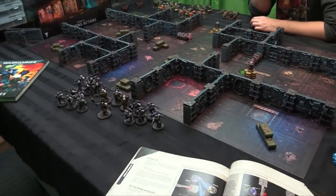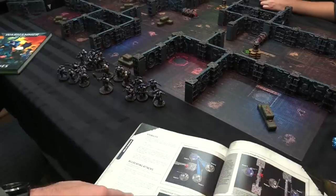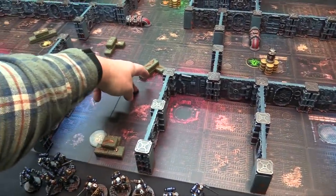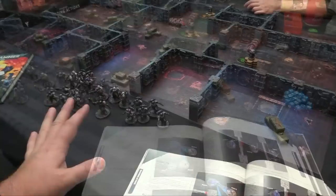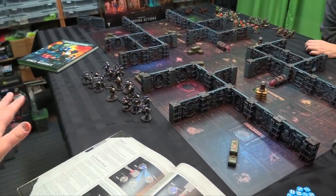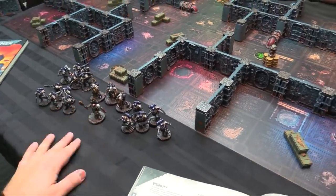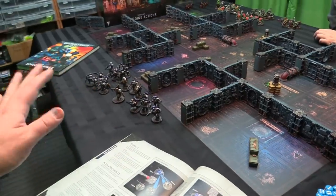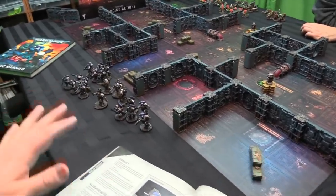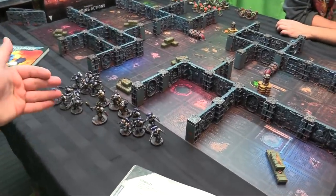If no one in the unit is wounded, and the attack is a ranged attack, it must be allocated to someone you can see. So if only two models are poking out, you can only kill those two. Everything is assumed to be in cover in boarding actions, all the time — unless you can see the entirety of their base. Even the slightest obstruction gives a cover save, making these small armies slightly more durable.